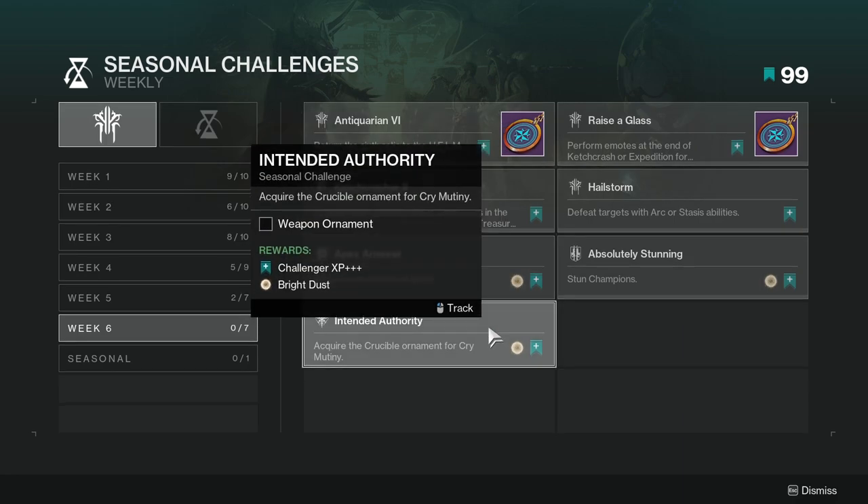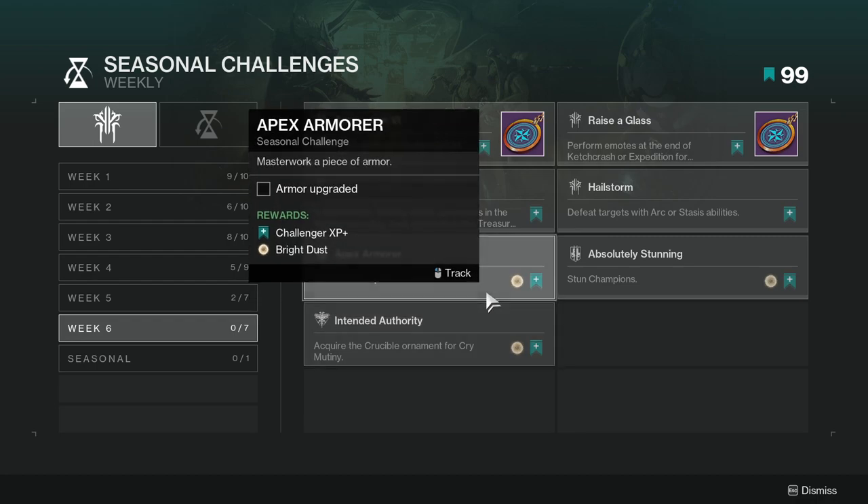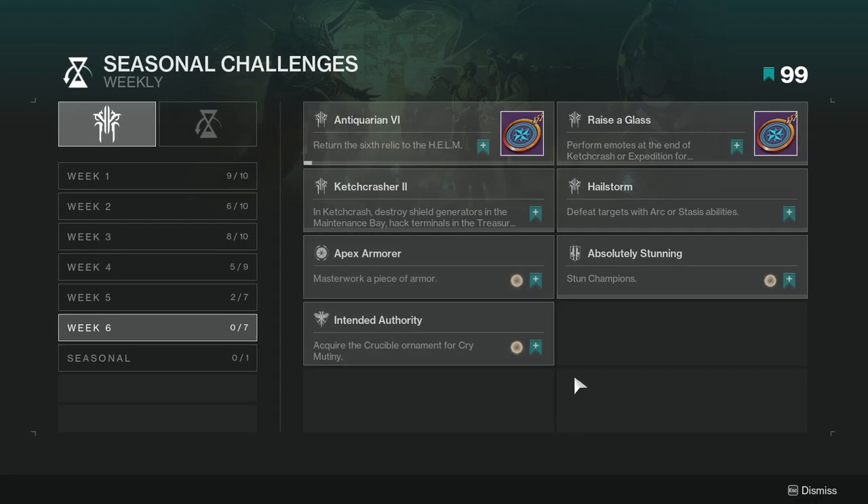Acquire the Crucible ornament for Cry Mutiny. This one might be annoying for some people, but I usually get the Crucible one without too much trouble — it's not that hard.